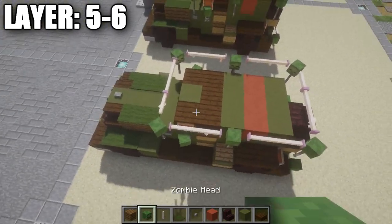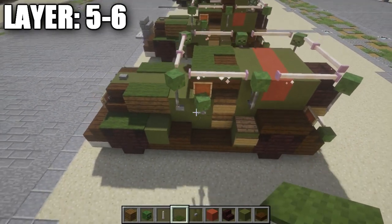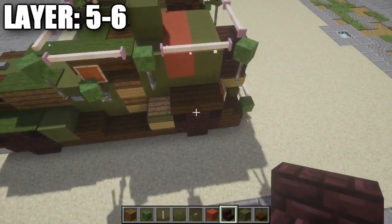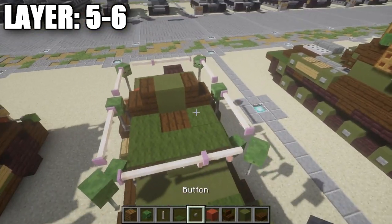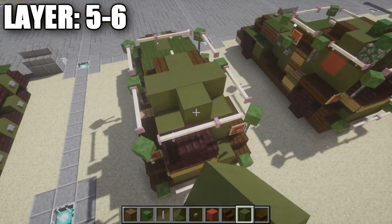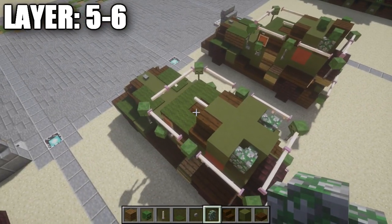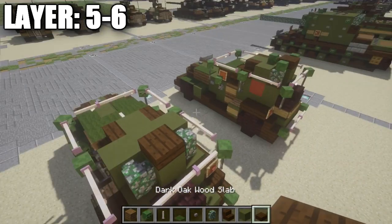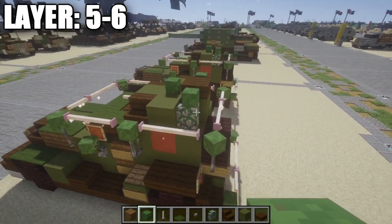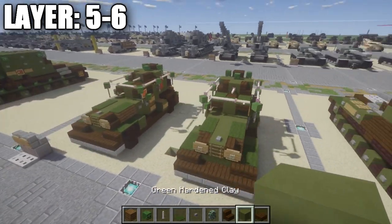For the turret structure, place a row of two green carpet and one green carpet on top of the green stained clay block, plus two more over the top slabs. Place a green stained clay full block here, followed by a dark oak wood stair on the other side and an end rod coming off the green stained clay block in the center. Then place a row of three green stained clay, a green stained clay block in the center, and mossy cobblestone walls in the corners to form a more circular shape. On top of that green stained clay block, place a dark oak wood half slab, then zombie heads on the sides going around it to shape the rear portion of the turret. Once done, that's it for the BA-20 armored car.